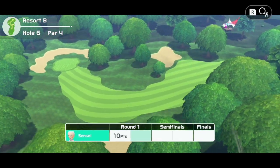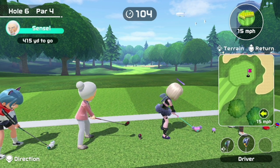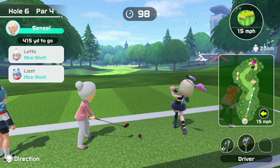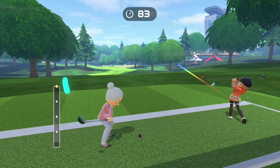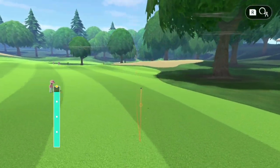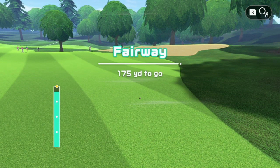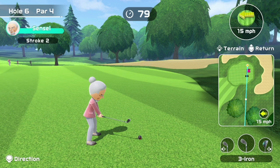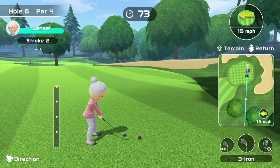We move on to hole number 6 for the second hole of this match. Not the easiest hole; however, the hole placement is on the right so we can clear the trees there. We're just going to drive down this fairway and account for the wind just a little bit. From here we should be able to chip onto the green. It's not going to be easy though, calculating for the wind as well as the power. The hole is on the near side of the green, so we might have to land on the rough and then roll onto the green.